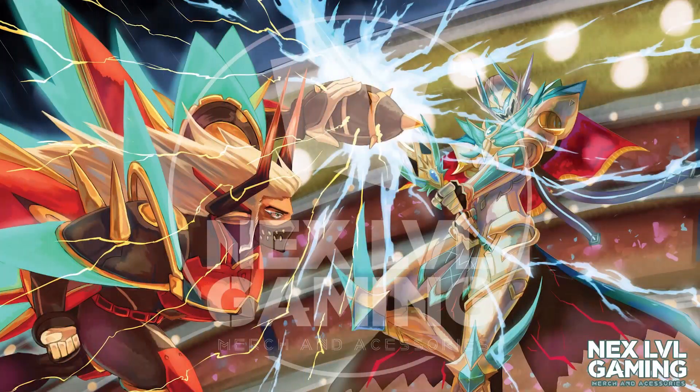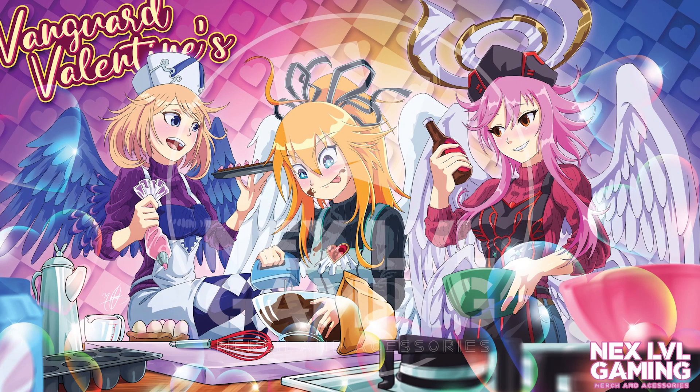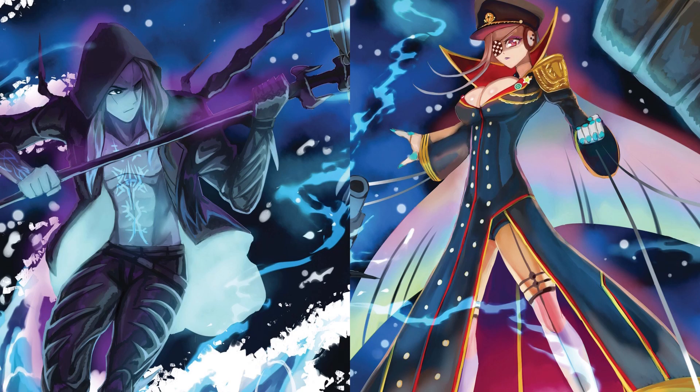Next Level Gaming has new playmats already out — we have Bruce versus Bastion with really amazing artwork. We also have the Vanguard Valentine's one, so if you're into Angel Feather, for example, this would be perfect. And in the future, we'll have something with Zorga versus Seraf Snow, which I'm excited for. Check out the affiliate link in the description below and get a 10% discount on your next purchase.